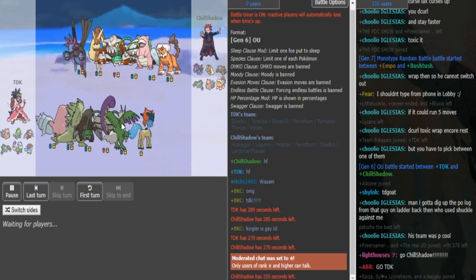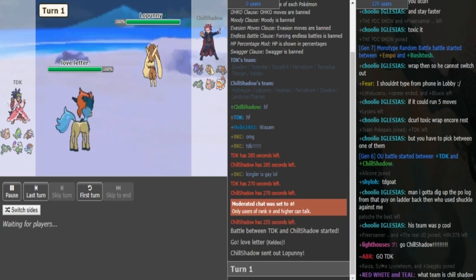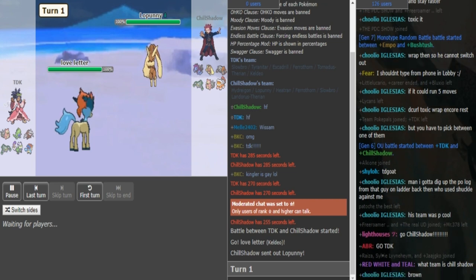On TDK's side: Specs Keldeo, probably AV Tornadus, Mega Slowbro, and then either Rocks on Tyranitar and Spikes on Ferrothorn, or it could be Double Hazard Ferrothorn.